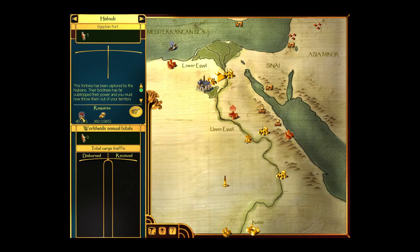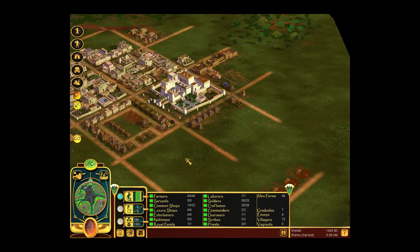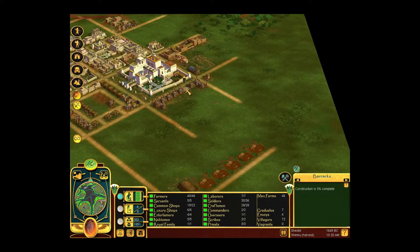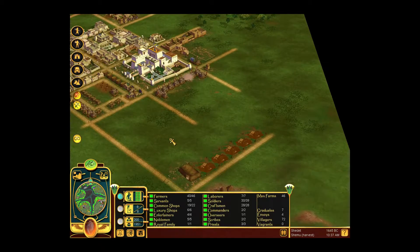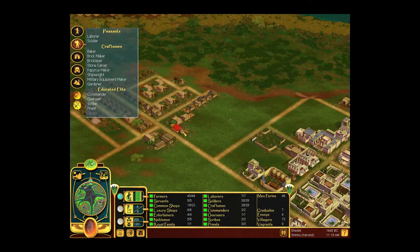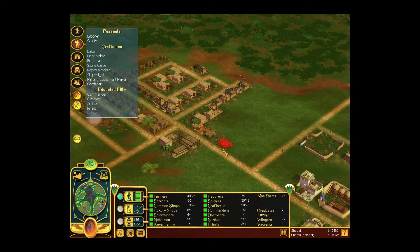Is it just spearmen and archers? Charioteers and archers — so we need a few chariots. Which means, do we need to import some cedar? But it's not that many, which is a good thing. Can I get some more brick layers? Feels like I need it right now.